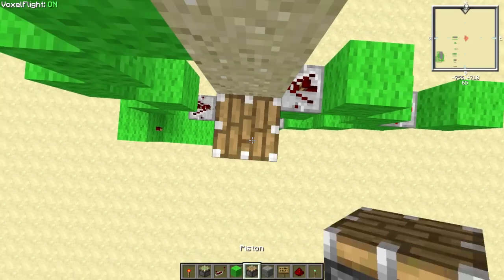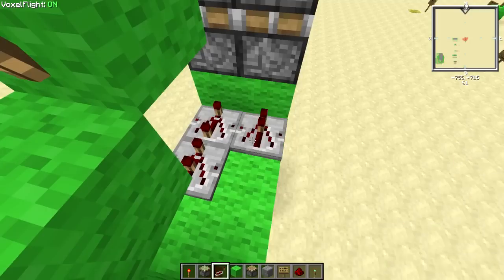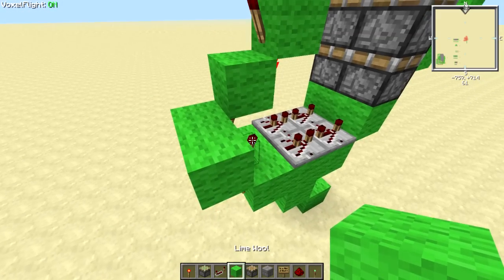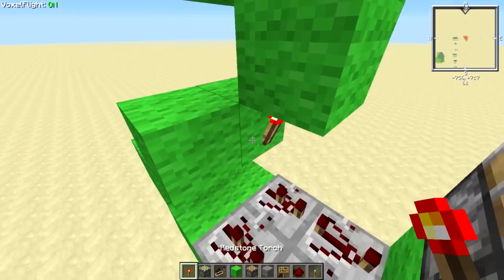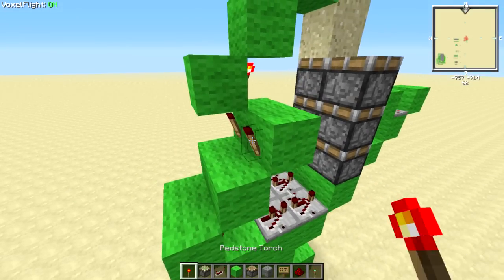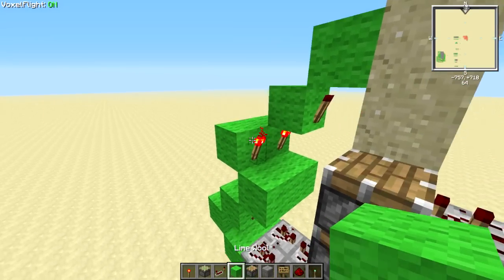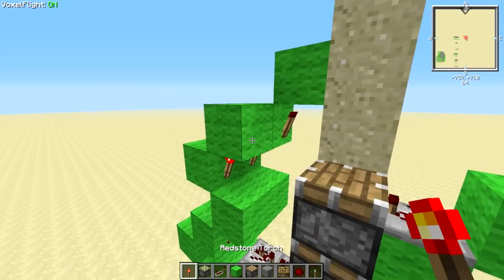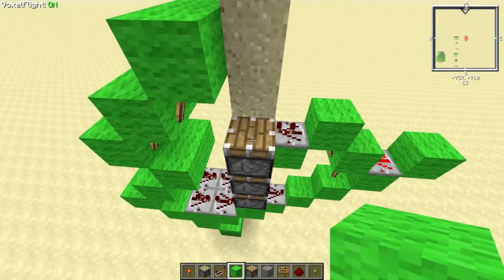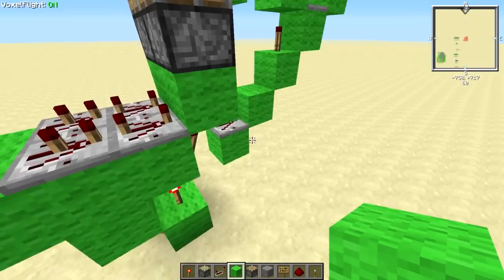Go ahead with two sticky pistons and then one regular piston. From this torch you have two repeaters: the first one on full delay, the second one on two ticks delay. Then put a block on top of that, torch coming out this way, block on top of there, torch coming out the back, another block on top of that torch, comes out this side, block on top of that torch, and then an off torch there. You need to have this block here because this is what powers the top piston when it's fully extended.